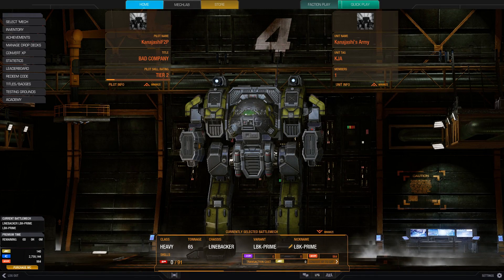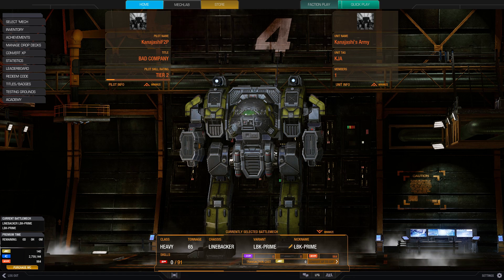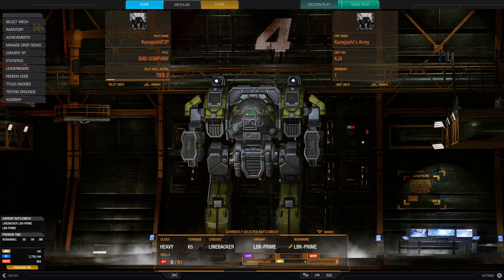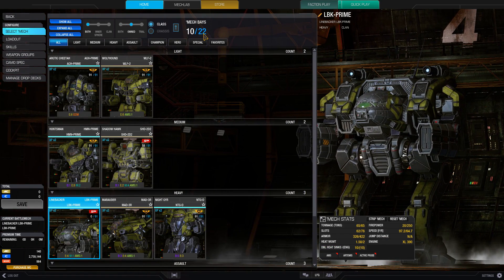Hello and welcome to another episode. The memorial weekend went through and I was busy for the majority of it. However, I did manage to get the event done. I got the Linebacker and also took part in the sale. If we look at select mech, I have 22 mech bays open right now. I was able to purchase 10 mech bays with all the MC I had saved up on my free-to-play account, so I'm set for mech bays.